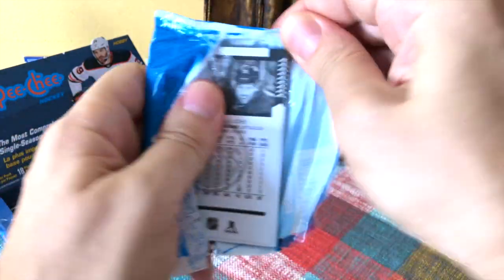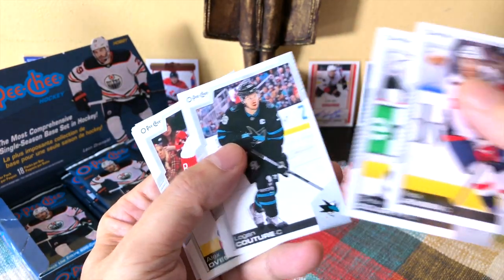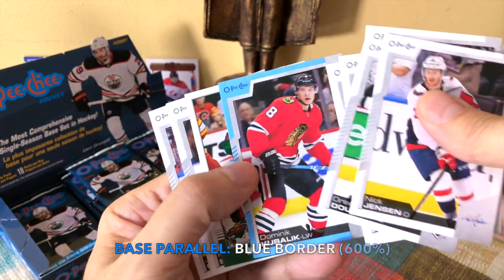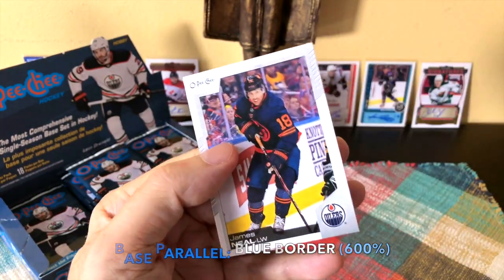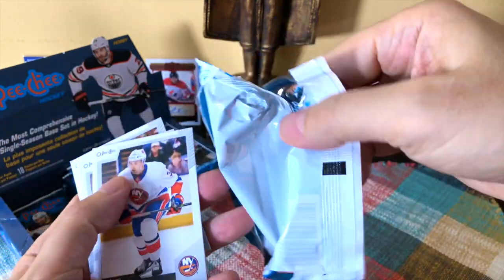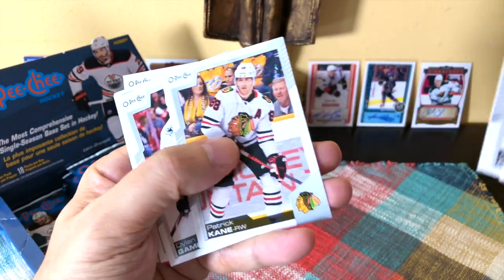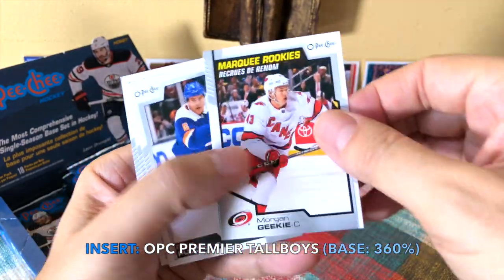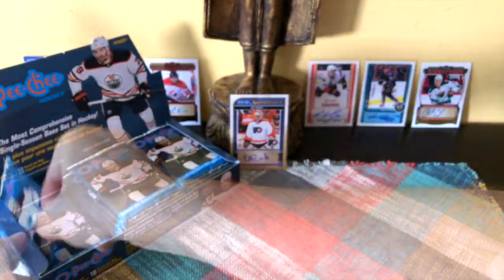Grzelcyk and Philippe Danault. Some photo variations are third jerseys or retro jerseys, or All-Stars as well. Nick Jensen, Drew Doughty. Logan Couture, Ovechkin — nice one of OV. Tom Wilson, Mantha, who's been great. Dominic Kubalik. One of our blue border parallels — Kevin Fiala. Retro Sorenson and James Neal. Pullock, Anthony Mantha, and Corey Perry — 67th overall.